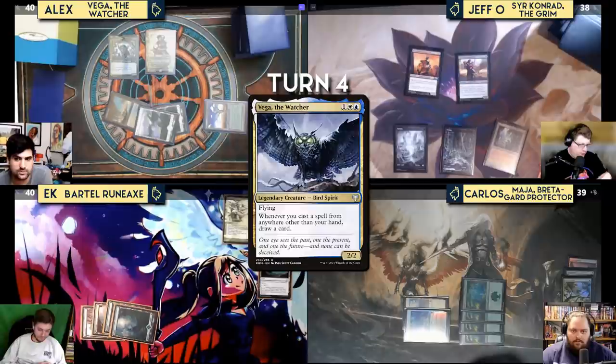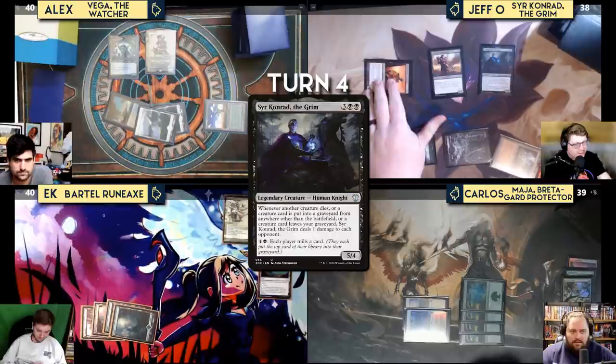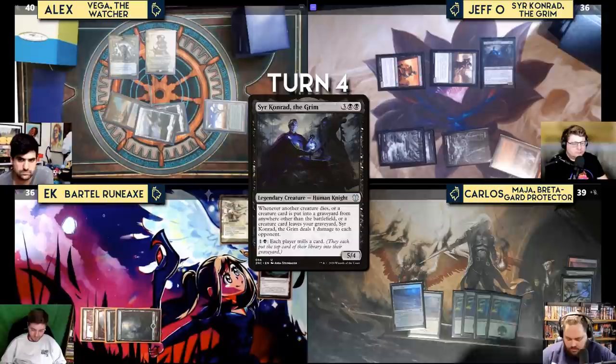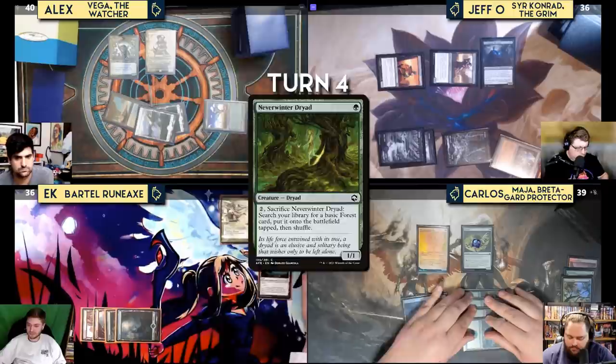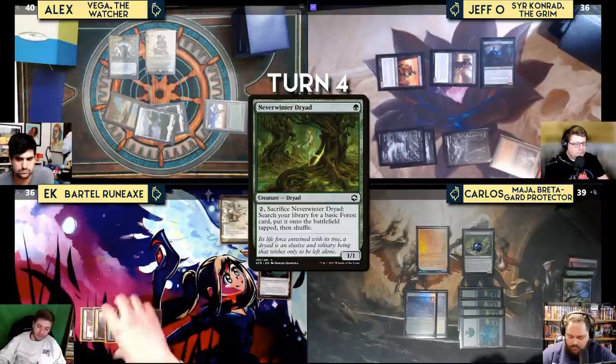Carlos untaps and draws. He plays Fertilid with two counters and Neverwinter Dryad. Fertilid can remove counters to get lands into play tapped; Neverwinter Dryad can sacrifice itself to get a basic Forest tapped. EK misses a land drop, plays Mountain and Rakdos Signet, then plays Grumgully the Generous — a commander he considered playing — and passes.